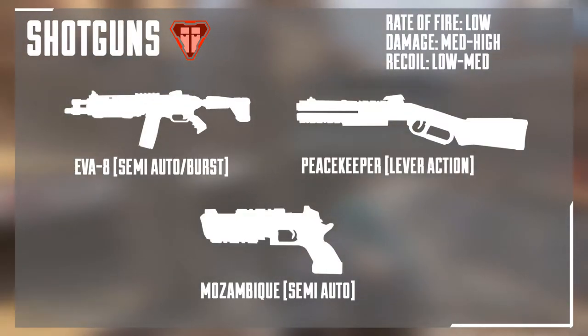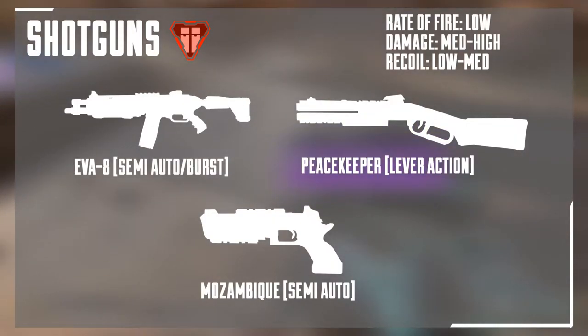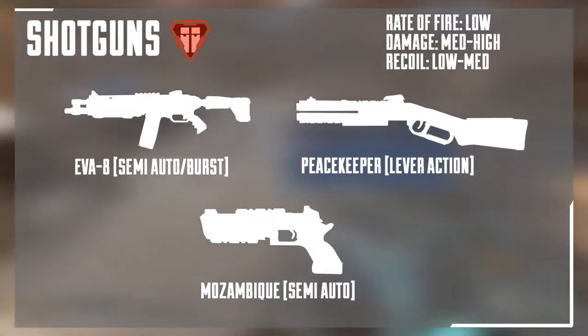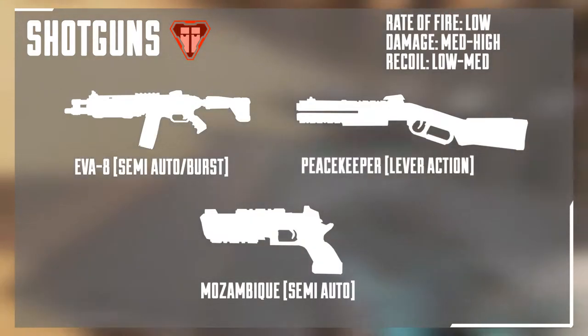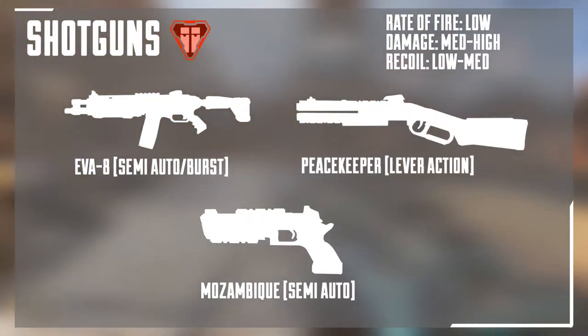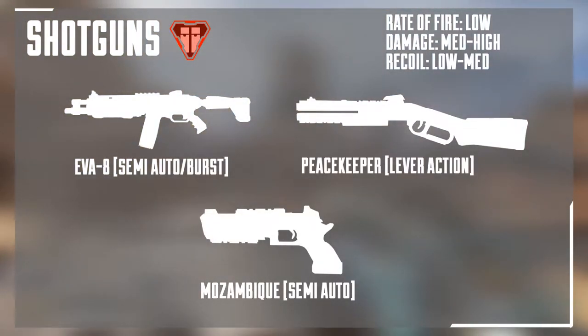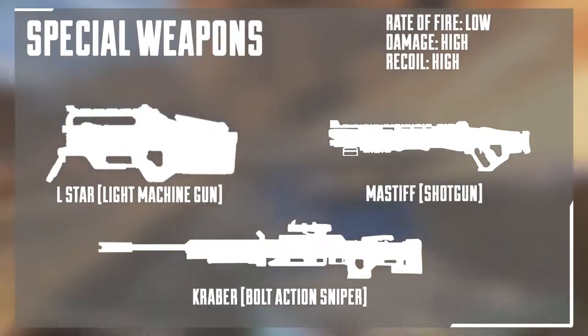Shotguns have red ammo, low to medium fire rate, high damage, and low to medium recoil. They are the best at being inconsistent — and I'm not even kidding. There are times you will down someone in one shot, and the next time you'll hit someone point blank with a shotgun and literally see nine damage pop up. Every time I use one it feels like a gamble. But when they do work, they work really well. Lastly are the gold or special weapons. They don't have additional ammo because they drop from care packages out of the sky, so make your shots count. These have a low fire rate, high damage, and high recoil.